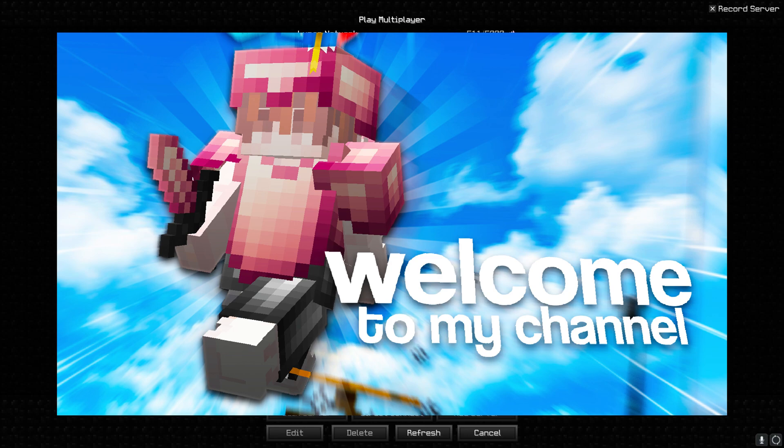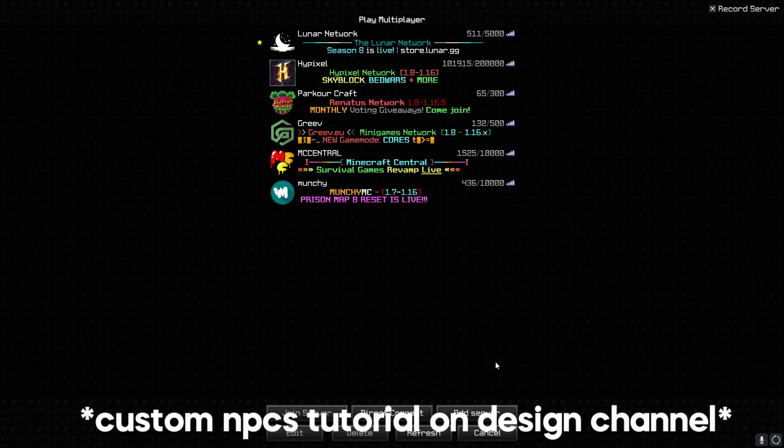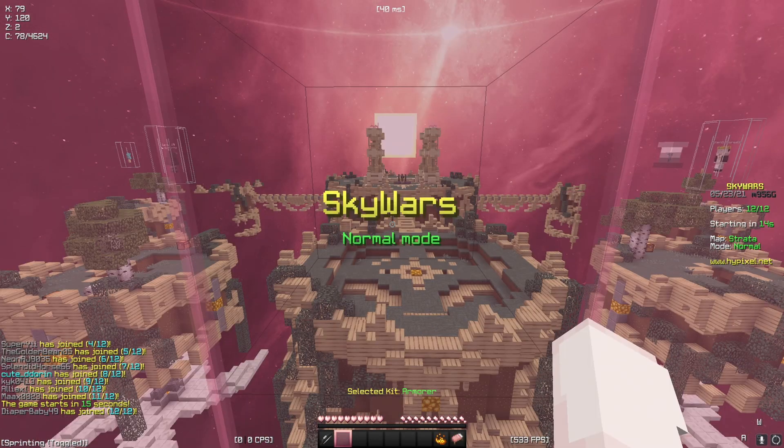I'm going to be doing this kind of 2D style that I've been using lately on my channel, and I'm doing this through Lunar Client's Replay Mod. Usually I use custom NPCs but I found Replay Mod just makes it look a lot better. So first I just join whatever server I want — in this case I'm joining Skywars because that's the game I play the most.